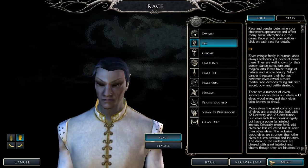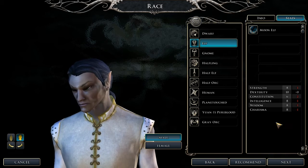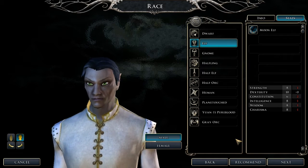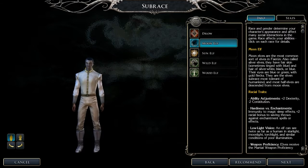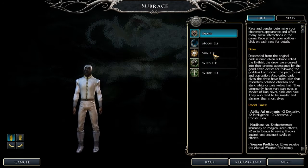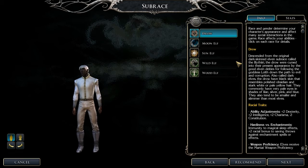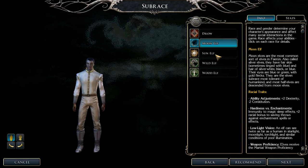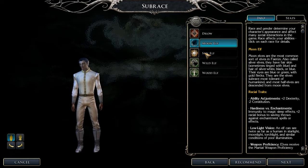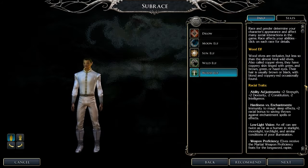All right, I'll go for an elf. Dark-skinned elven silver is called the Aeletheer — moon elves, the most common sort of elves. There's also silver eyes, sun elf, wild elf, and wood elf.